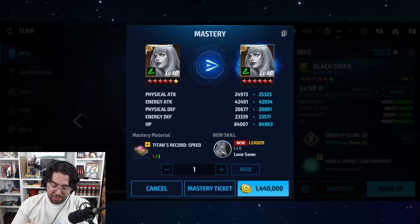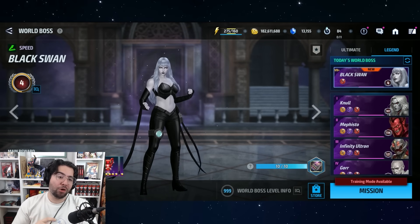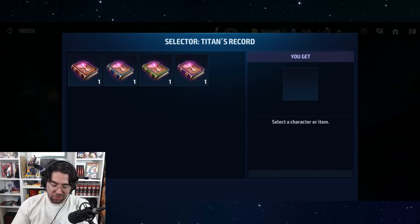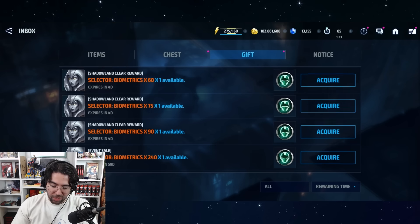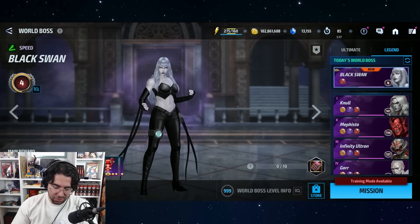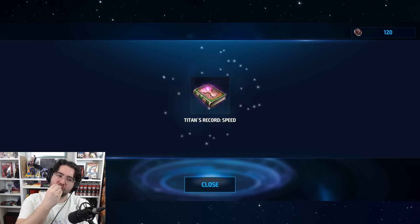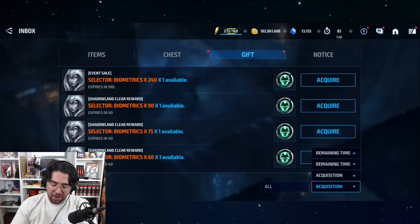The last mastery requires two more books — it's actually 12 books total. Normally I would be screwed and have to go buy a 30-pack for books, but with the recent changes I can use the selector and choose a speed book from my inventory. I'm also going to check my inventory for expiring book selectors — I do not have any. Then from the event shop I grab the Titan record selector and choose another speed book. That speed book pity from World Boss is a very good change.